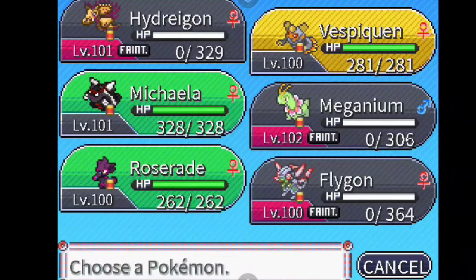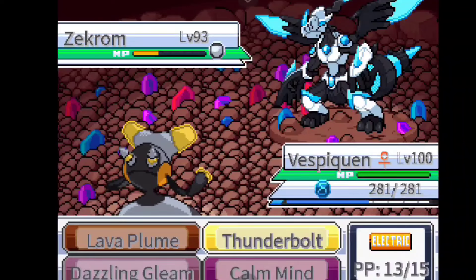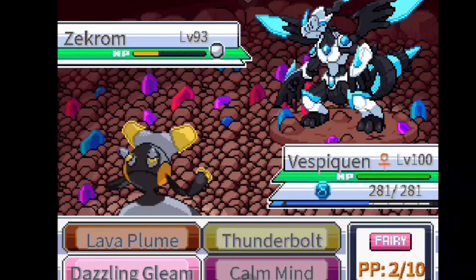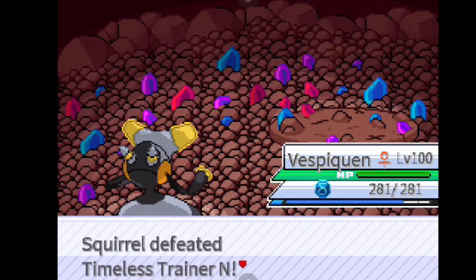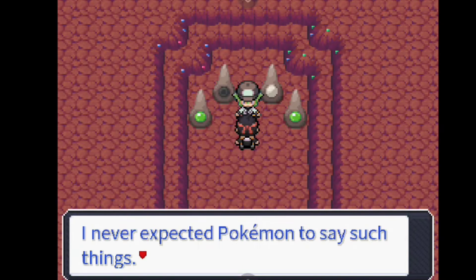N is from Black and White - not my favorite game and N wasn't my favorite character. I don't really respect him as a character. We beat N on the first try; it wasn't an issue.